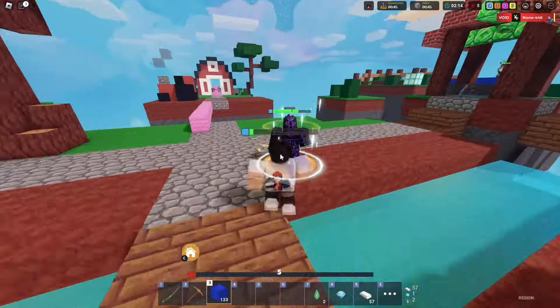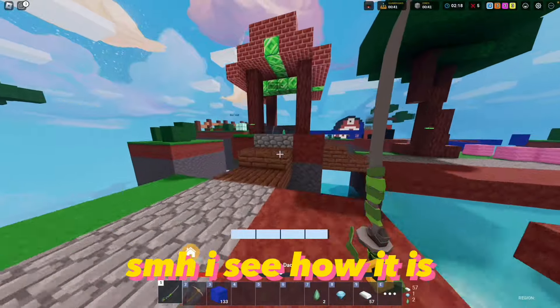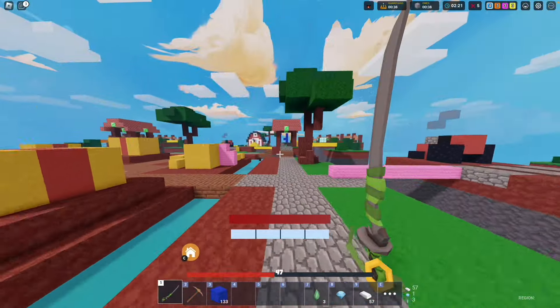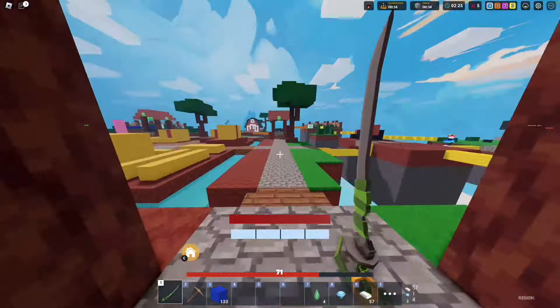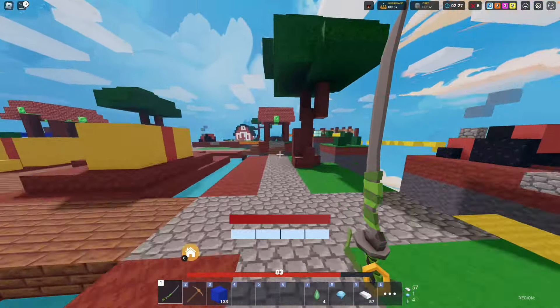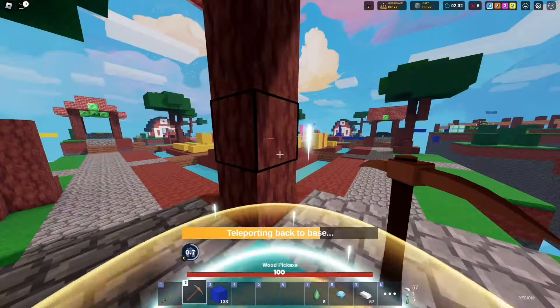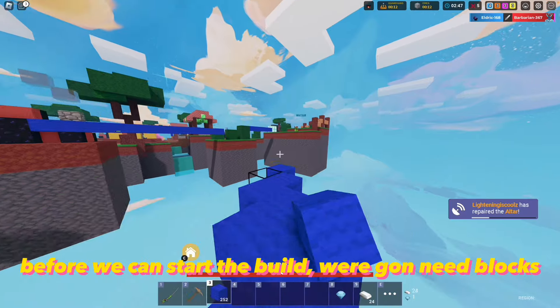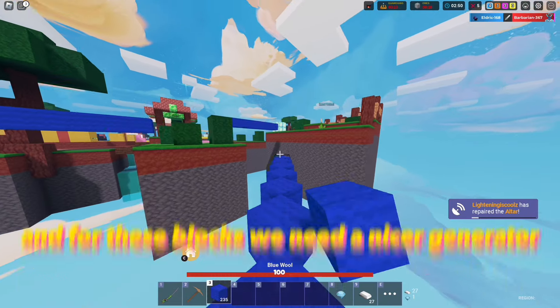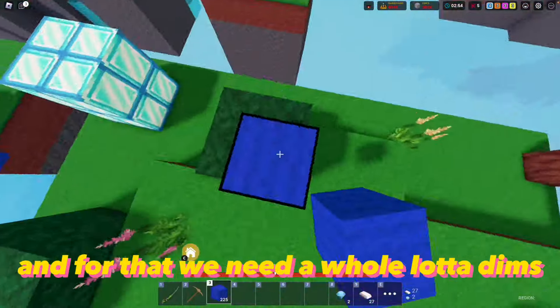Hey, heal me arc. Sim, I see how it is. Look who wants help now. Before we can start the build we're gonna need blocks, and for these blocks we need a nicer generator, and for that we need a whole lot of dims.